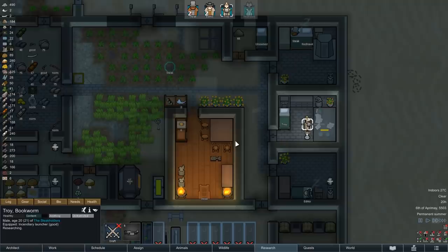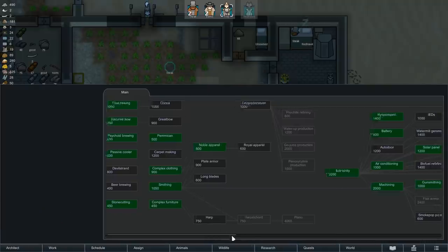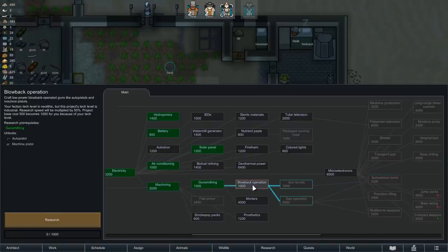In the evening it is then finally time - gunsmithing has successfully been researched, and we can now craft ourselves a few more weapons. That is however only part of the reason we picked this project. Like I said earlier our main motivation is to unlock gun turrets, but for that we need to research blowback operation first, so let's get on that.